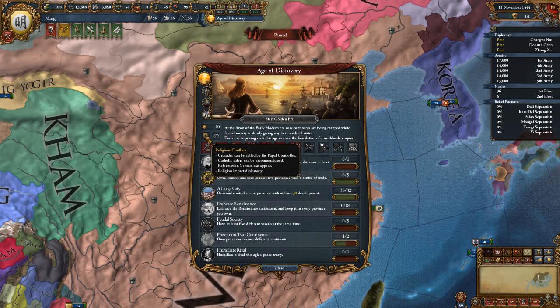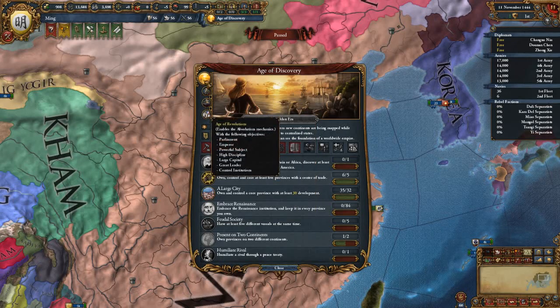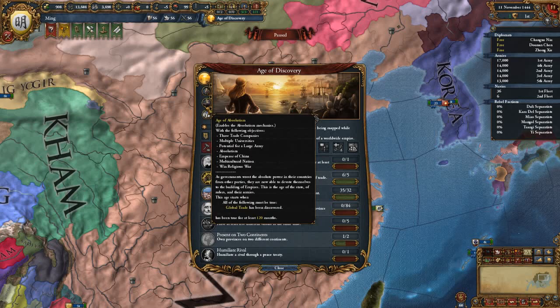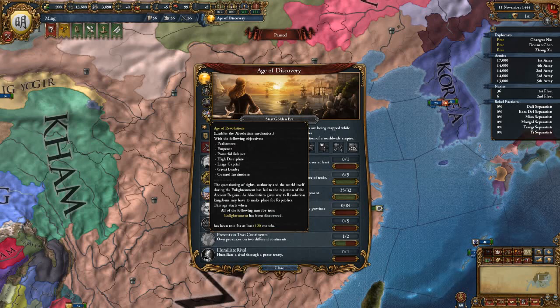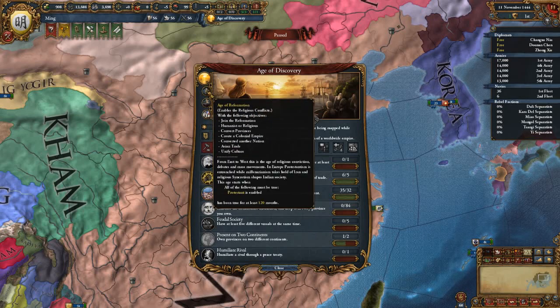We start with religious conflicts for the first two ages, and then we switch to Absolutism for the next two. These do trigger at the same time as in vanilla. You start with the Age of Discovery; when Protestant occurs the Age of Reformation begins; Age of Absolutism occurs with Global Trade; and the Age of Revolutions with Global Absolution and Revolutions. You can see in between these, the objectives are your achievements you want to complete.